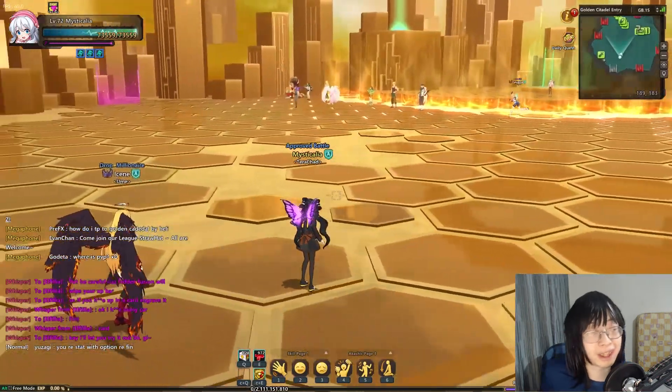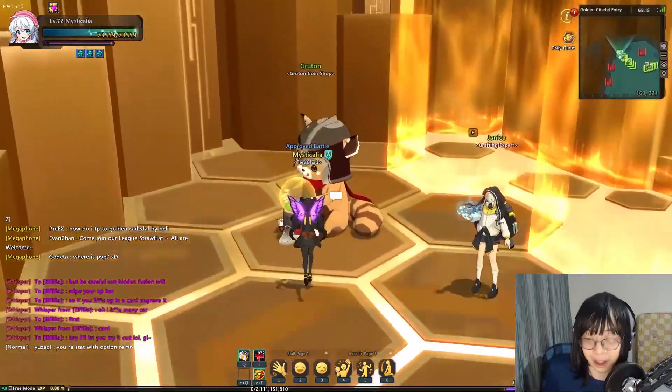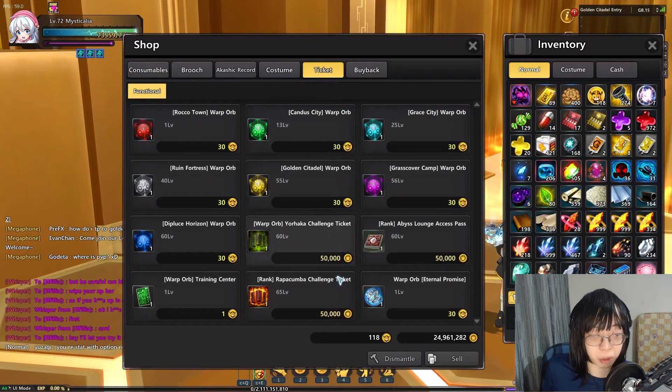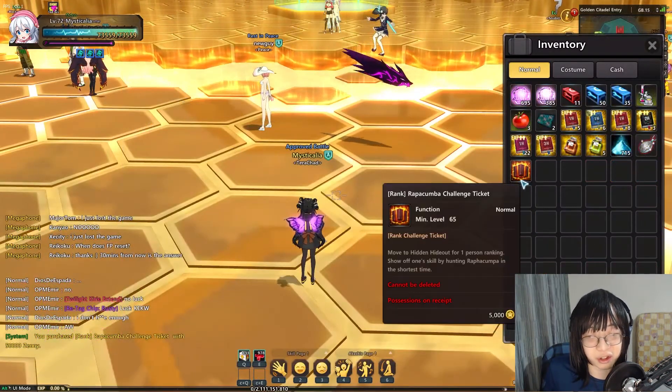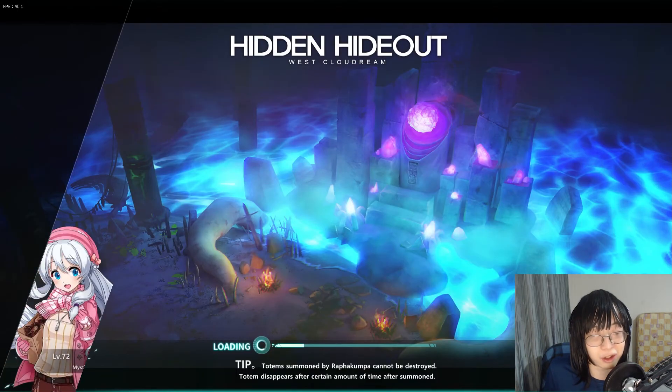So first of all, how do you get into hidden hideout solo challenge? It's very simple. You go to the Grouton and you buy the ticket from the Grouton for 50,000 gold — and waste your money, go in, torture yourself, and get nothing out the other side. That's it. So without further ado, let's see how these game modes are different.